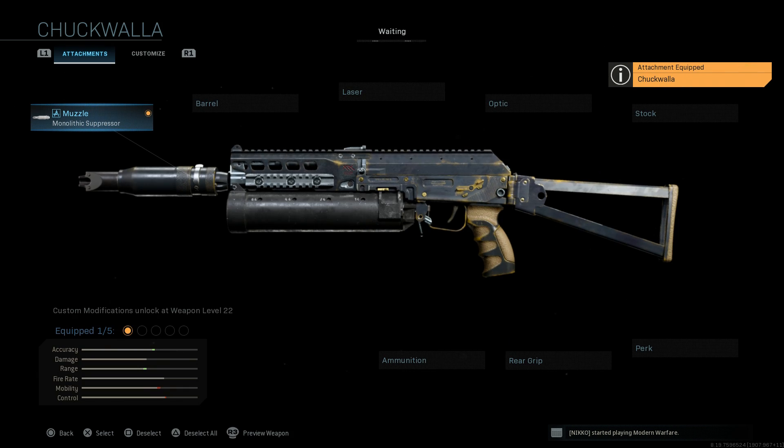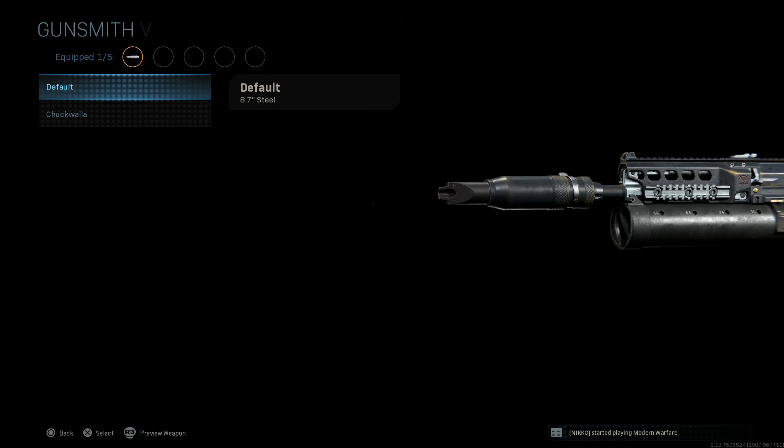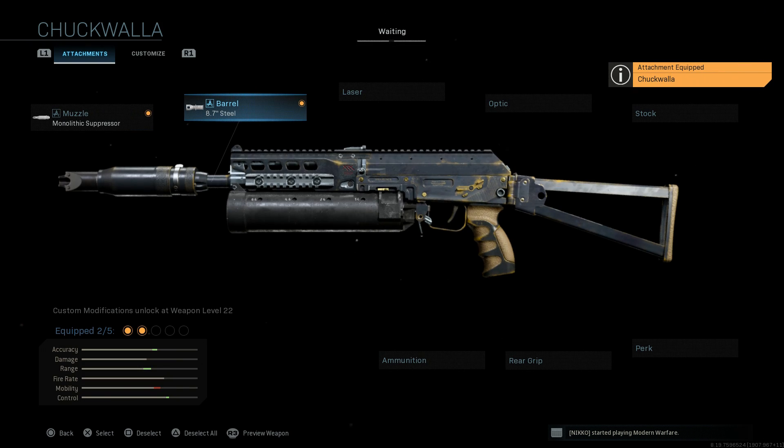For the barrel, we want the 8.7-inch steel barrel — the heaviest barrel available for this weapon. This assists with damage at range, bullet velocity, and recoil control. The cons are reduced ADS speed and movement speed. Comparing base versus the Chuck Walla, you get that same type of camouflage change on the barrel.